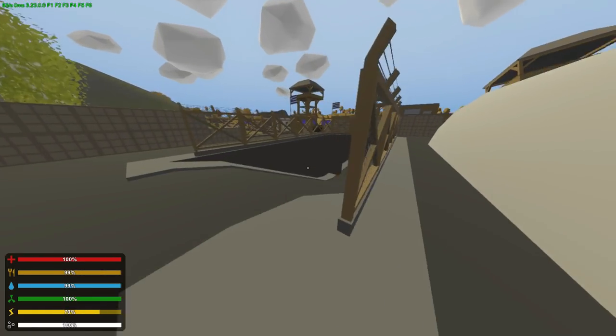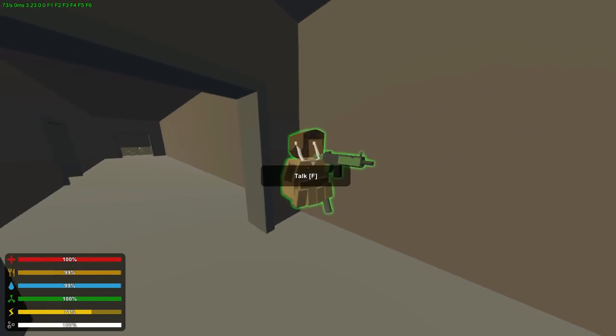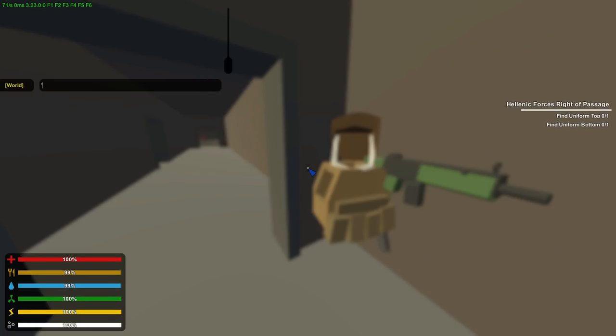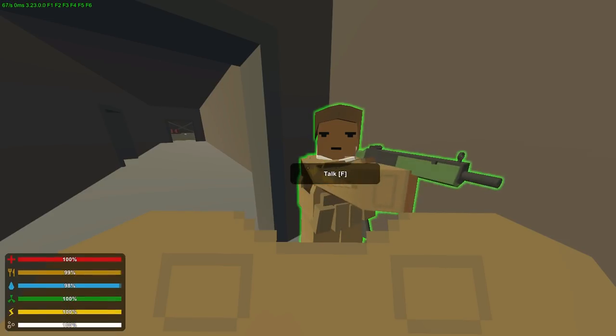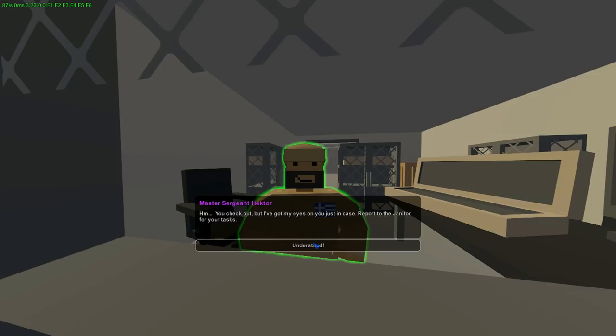This will be the last quest. I changed myself to a thief instead of chef since I already did that in the Omega stronghold. The NPC gives me the standard tasks. Item ID 3003 — got that done. Then report to the armory again. The sergeant says: hmm, you check out, but I've got my eyes on you. Support the janitor for your next task.